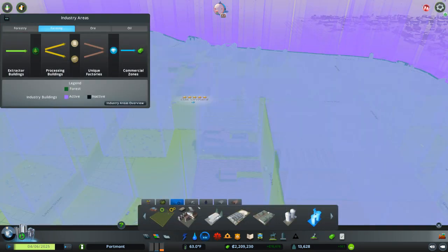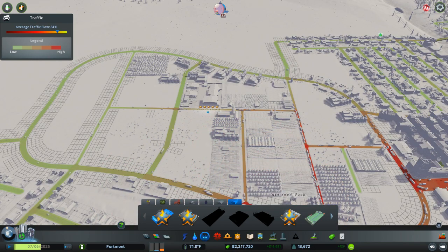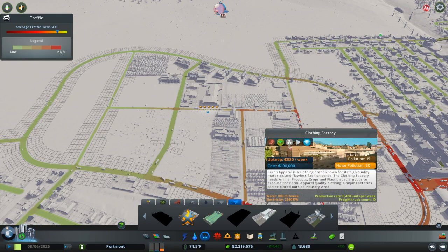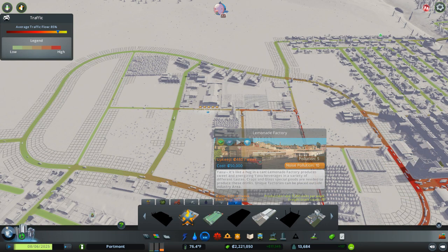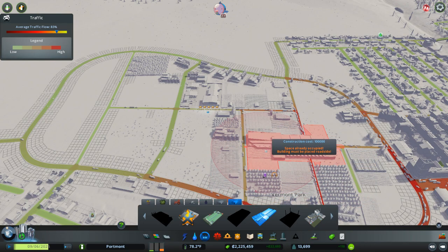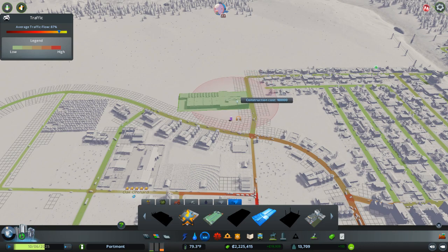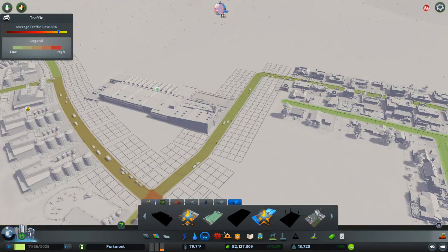From here you can build out all kinds of stuff. You can actually build large mega factories that can manufacture refined products into even more refined products, such as a clothing factory or a soft paper factory. I'm going to build this clothing factory right here. This factory requires animal products, crops, and plastic. I have both animal products and crops but I do not have plastic, so I'm going to have to import that plastic into the city. It should be worth it though, because it's going to make so much money that it'll pay for the importation of the oil.